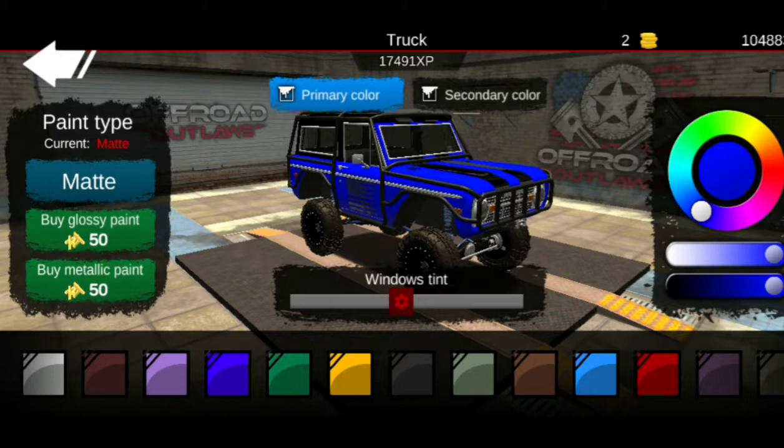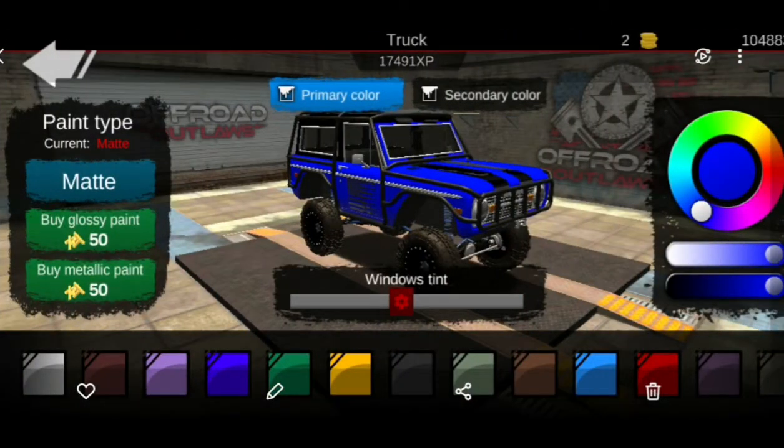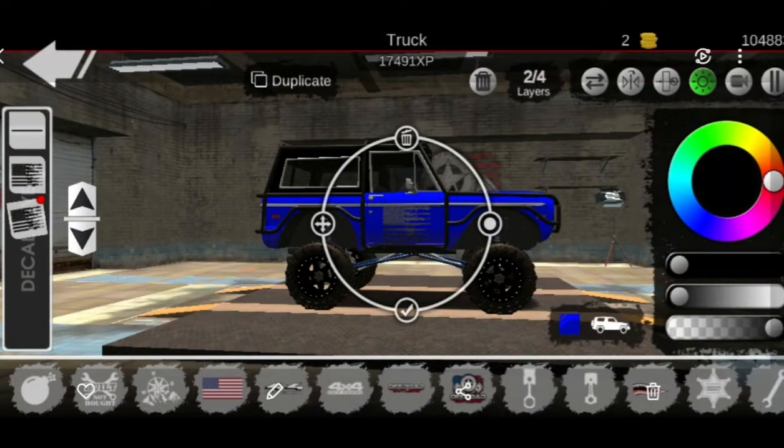The first thing I would like is if you could save a customized color. I would really like that — save a customized color so then you could paint your rims and your body the same color.